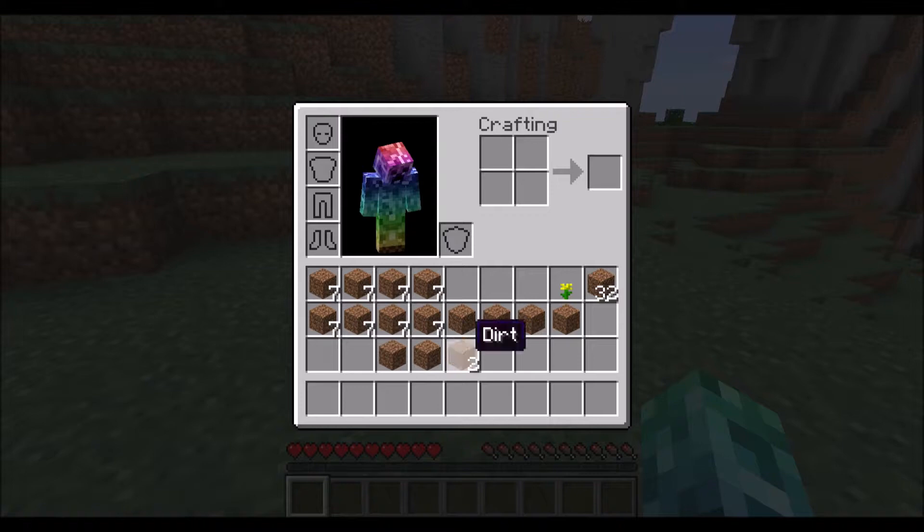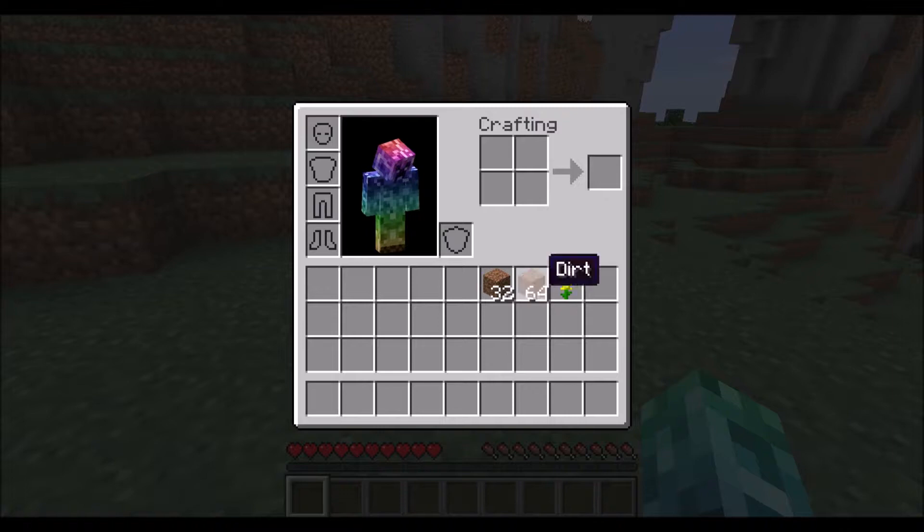Double left clicking will try to fill the selected stack if there is more of that item distributed through the inventory, so I could easily pick up all this dirt and put it back together again.